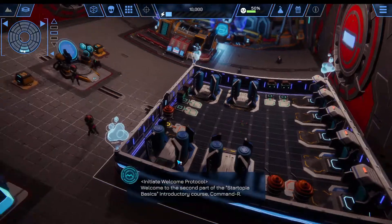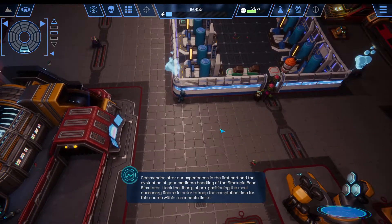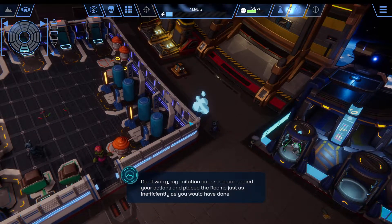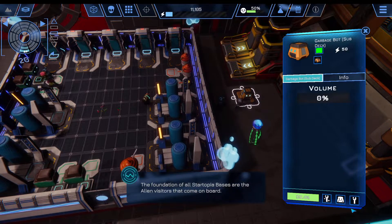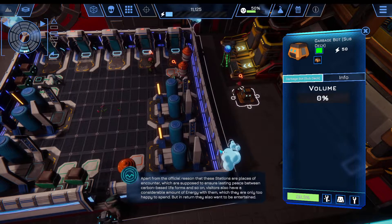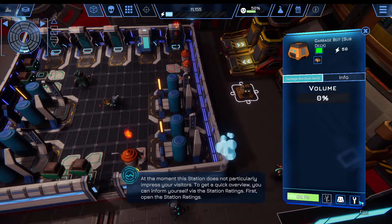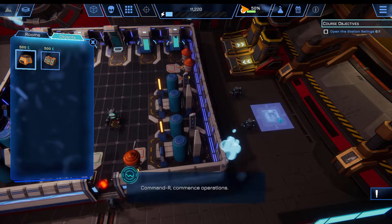[In-game]: Welcome to the second part of the Startopia basics introductory course, Commander. After our experiences in the first part and the evaluation of your mediocre handling of the Startopia base simulator, I took the liberty of pre-positioning the most necessary rooms in order to keep the completion time for this course within reasonable limits. The foundation of all Startopia bases are the alien visitors that come on board. Visitors also have a considerable amount of energy with them, which they are only too happy to spend. But in return, they also want to be entertained. Please open the station ratings.